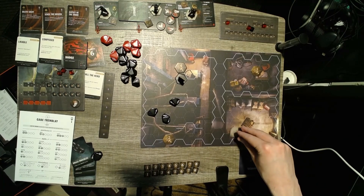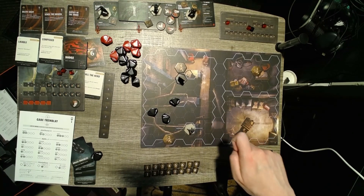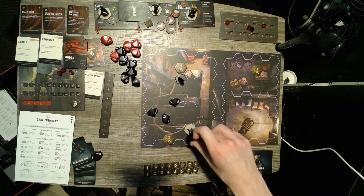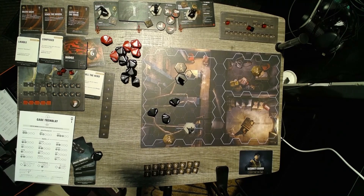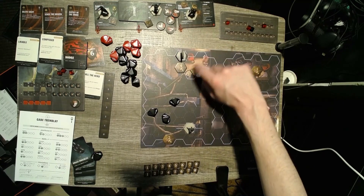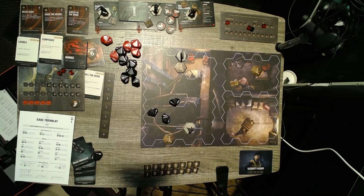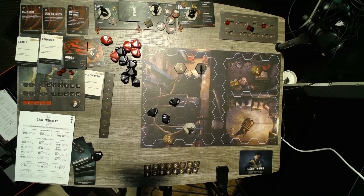We get five movement spaces. After we move, the security guard also moves each round. He would have gone here since he can't land on the spot with that token. I need to keep that spot marked to remember to go back to it. So we are moving to investigation two.